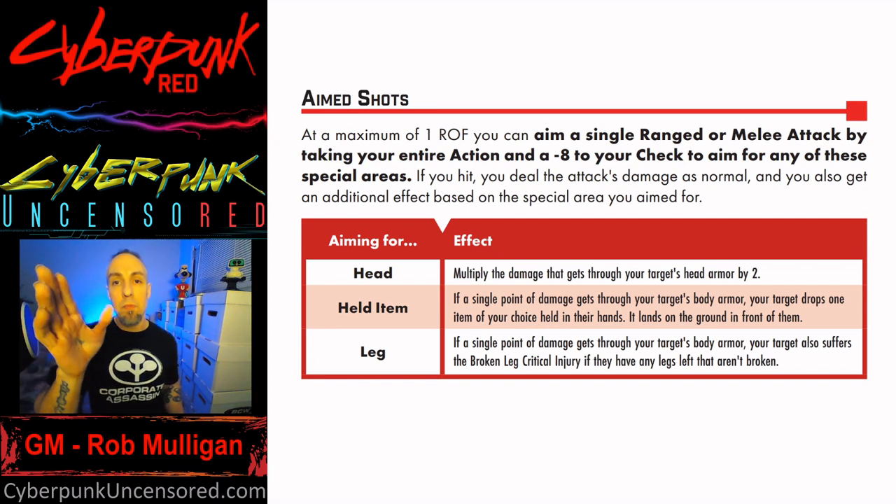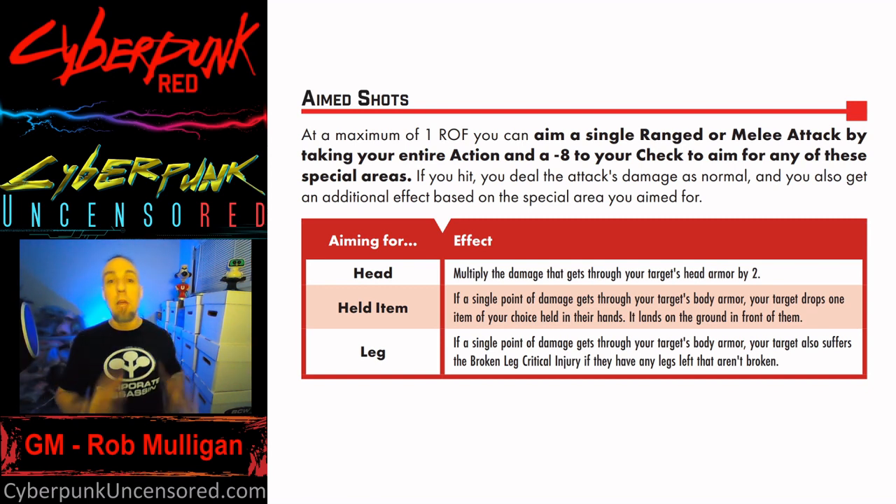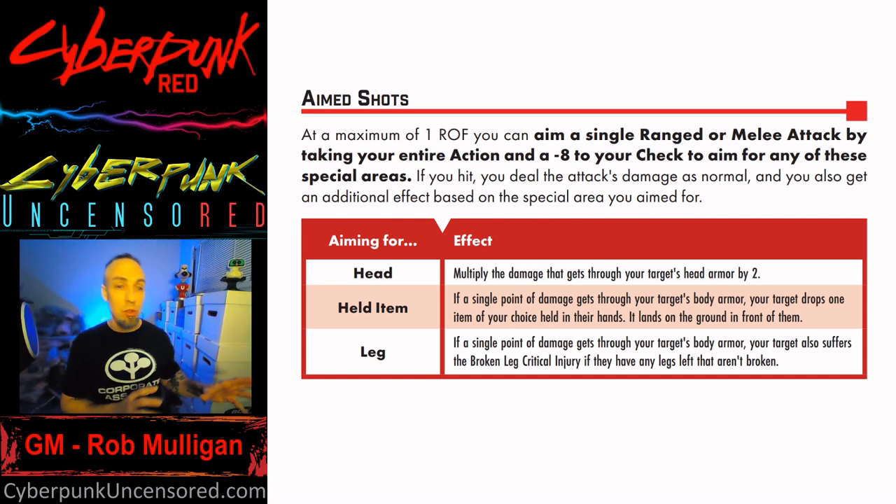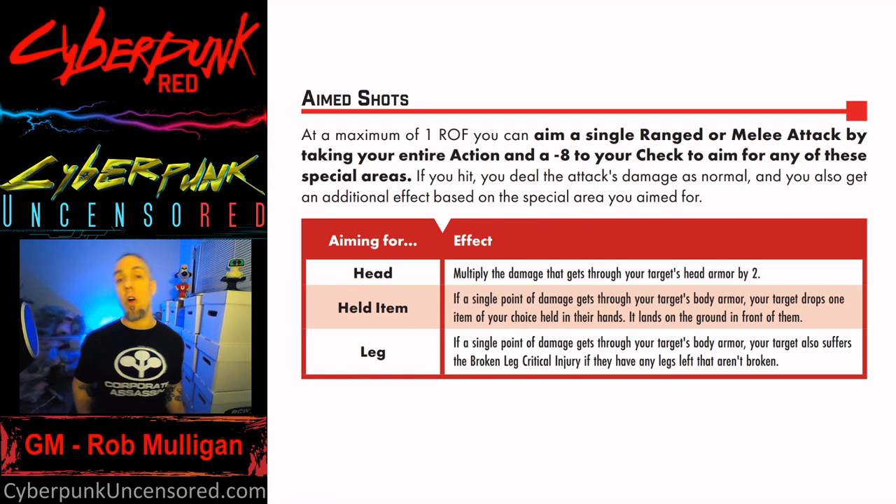Once you decide to do an aimed shot, you decide which type. Are you aiming for the head? Any damage that gets through armor is multiplied by two — that can be pretty deadly. Are you aiming for an item they're holding? Even if just one point gets through their armor, they drop whatever they're holding in their hand, and it lands in front of them — they could take another action to try to pick it up.